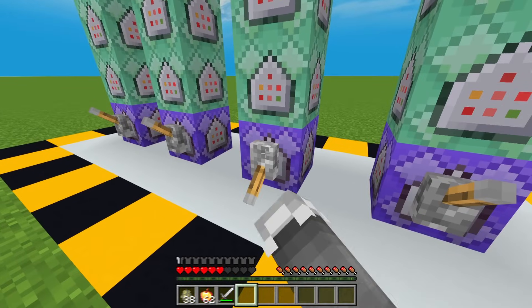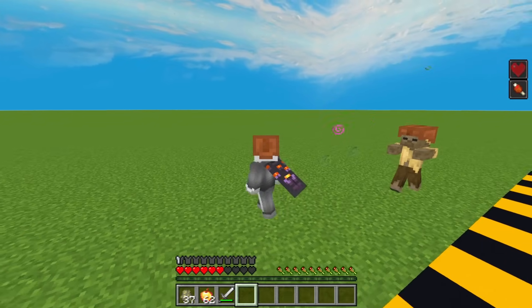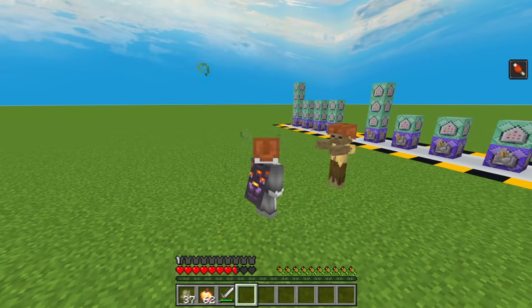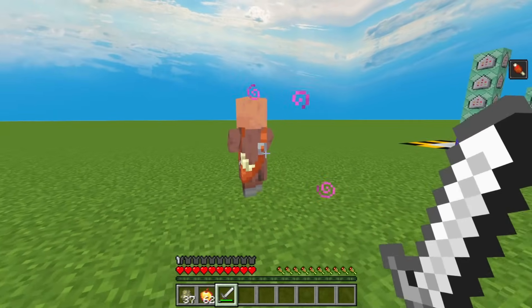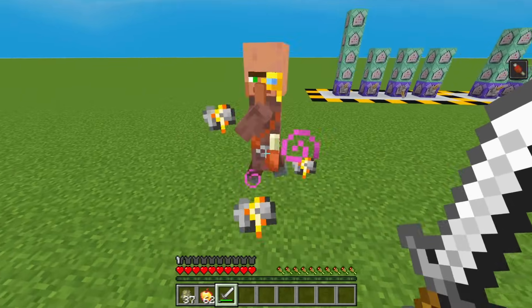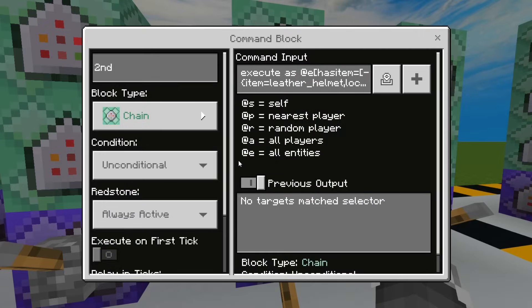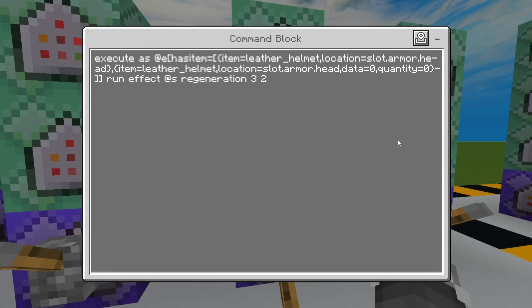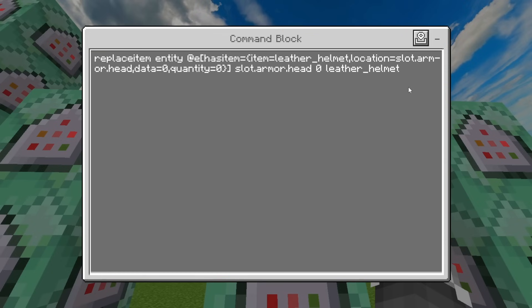All right, now for the next example. Whenever an entity took damage, they will gain a regeneration effect for three seconds. So for the commands, since the first command is the same as the previous first command, let's proceed to the second command already. This command will give regeneration effect to an entity that has a damaged leather helmet. And this third command is the same as the third command from the previous example.